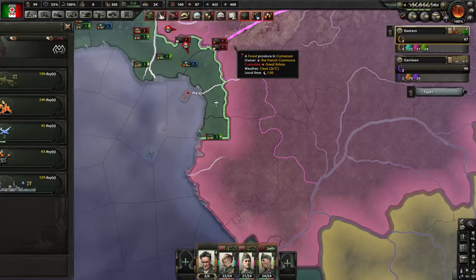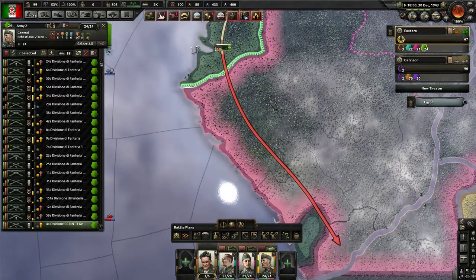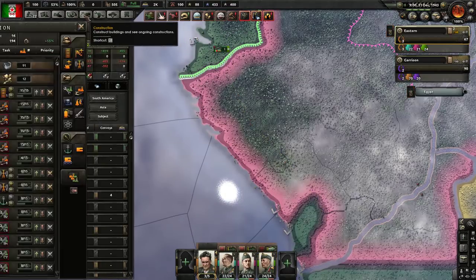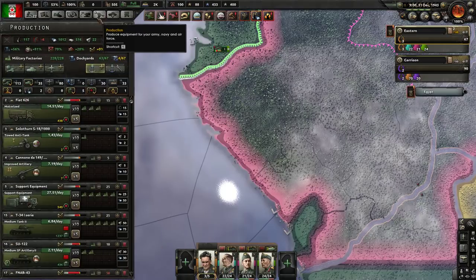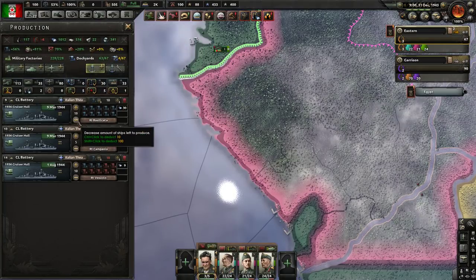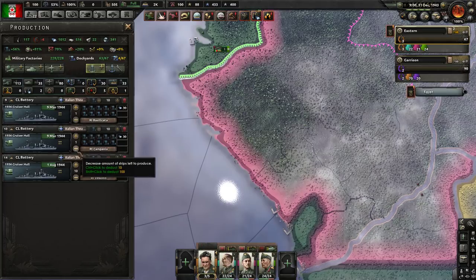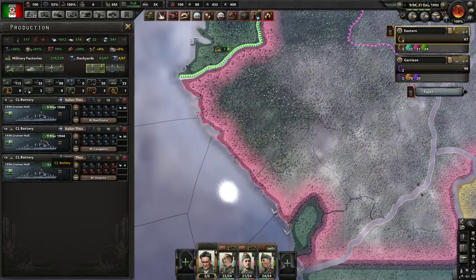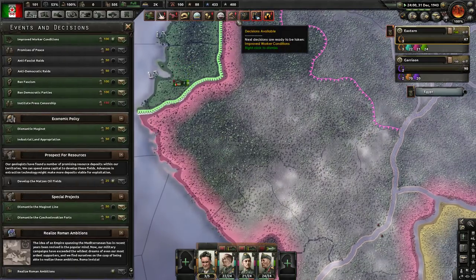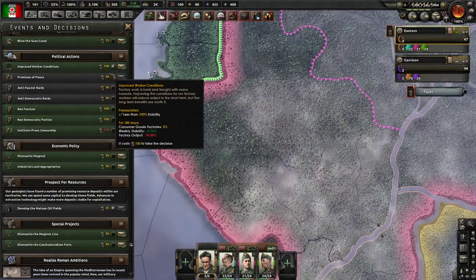Yeah, we're going to go into the 44 hull. And we're going to make sure — where are we going? Production, right here, here are these screening ships. There you go, we'll just finish those up and then make some changes. What's the decision? Improve worker conditions — I think we need to do this, actually, because our stability is quite low. Yeah, we're going to run that for a bit. We could use a stability boost.